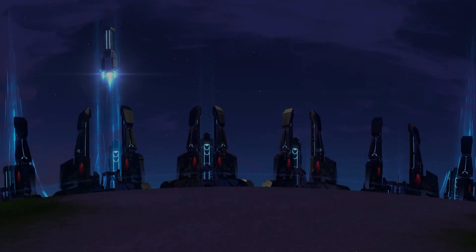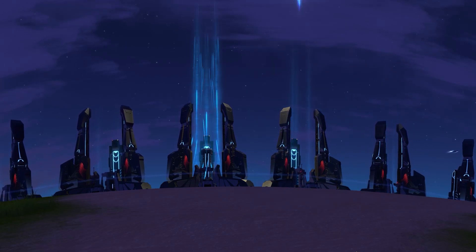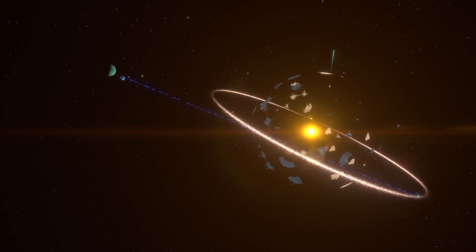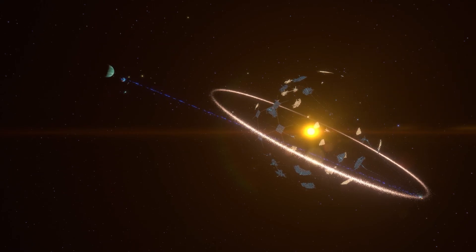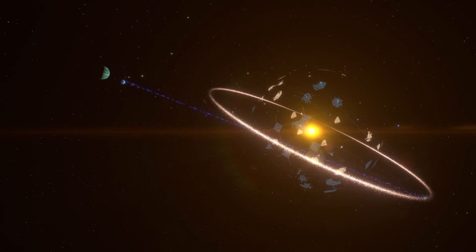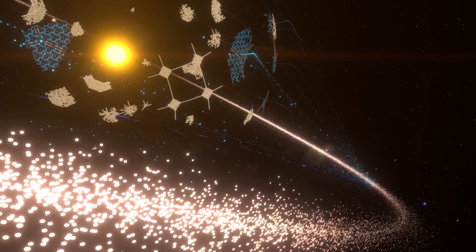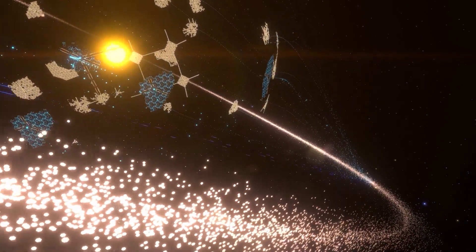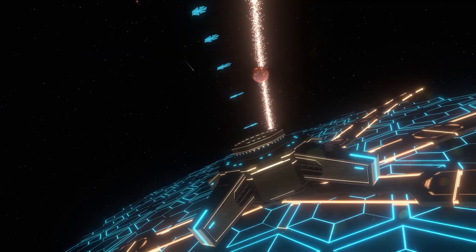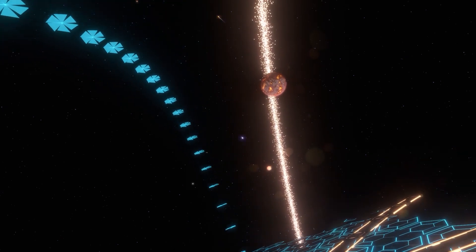Ladies and gentlemen, welcome back to the Dyson Sphere Program. My name is Tom and this is episode number 91, part 3 in the miniseries to automating 20 small carrier rockets every second. Take a look at the beautiful Dyson Sphere — it is under construction and soon it will be complete. Let's get started with episode number 91.